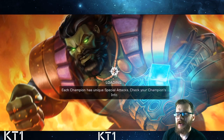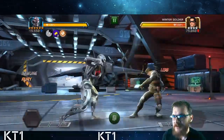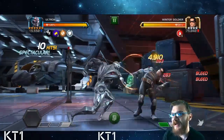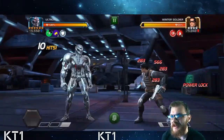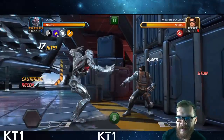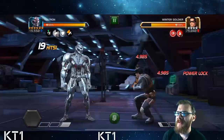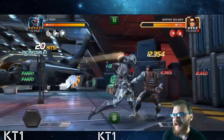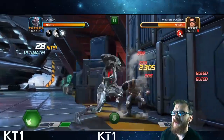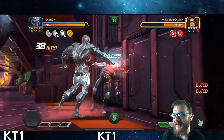The first champion I want to showcase today is Ultron — a rank two six-star Ultron synergized with all sorts of juicy synergies including MODOK, Hulkbuster, and Mr. Sinister in order to power lock opponents, and also Warlock to gain that initial 60% fury. We're going to see how quickly he disposes of this Winter Soldier — the fight is actually 60 seconds, which is quite crazy.